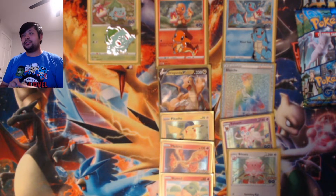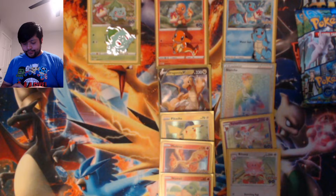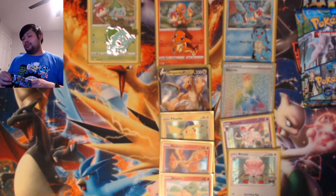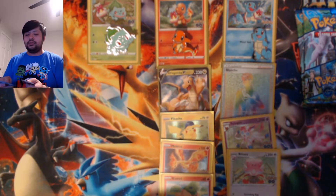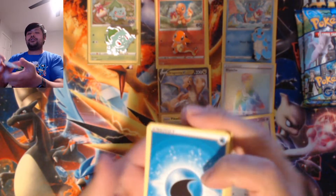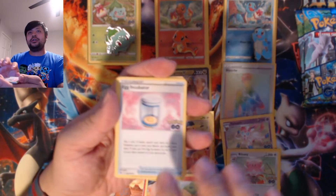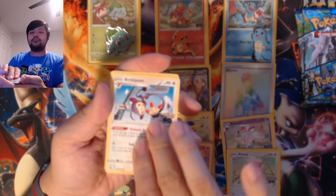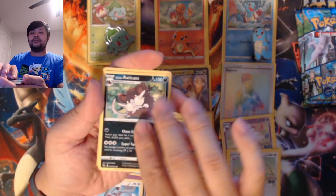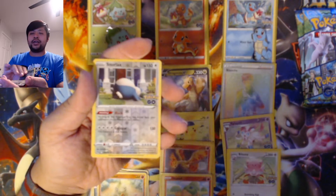Here are the final three packs. Electric. Water Energy. Camerupt. Egg Incubator. Wartortle. Natu. Ambipom. Raticate. Raticate. Raticate. Larvitar. Rattata. Oh, a Snorlax. And a Golisopod.